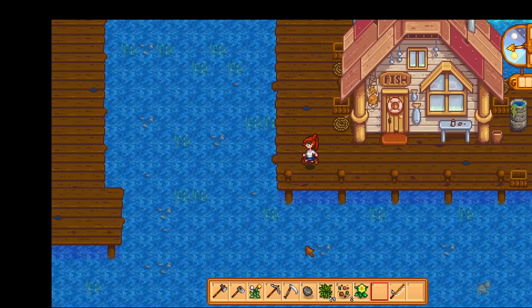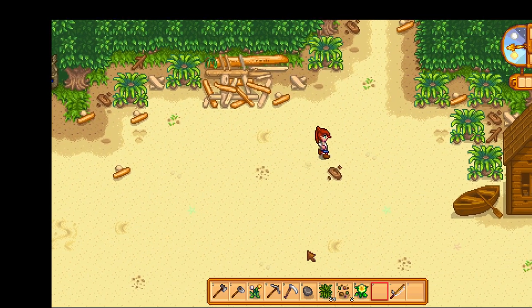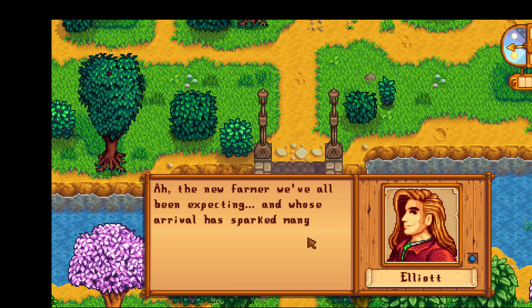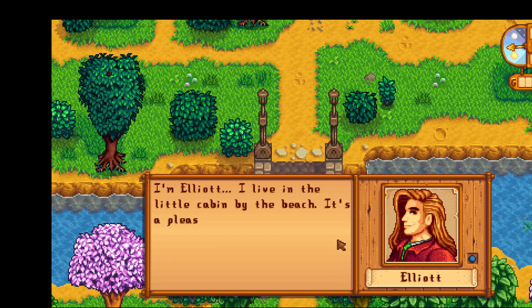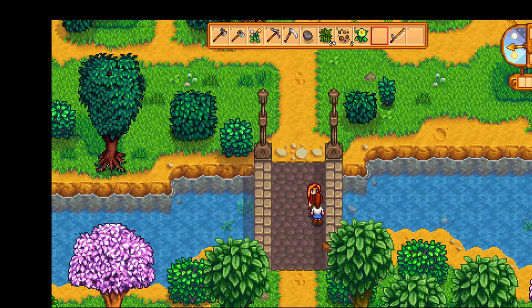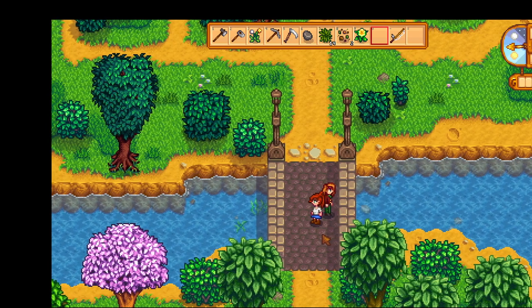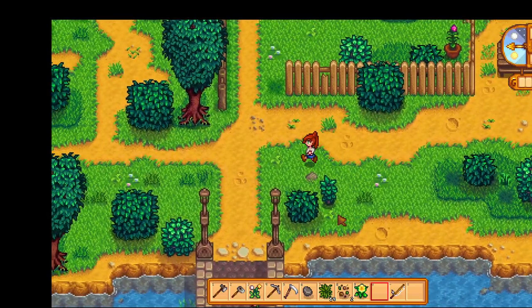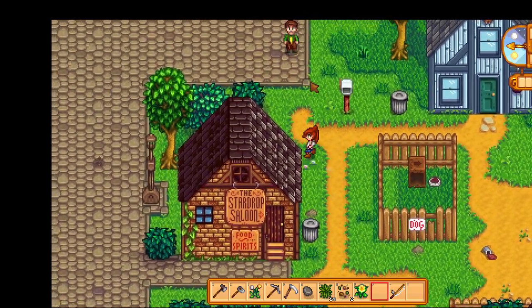See you next time — let's get on. I'm almost sort of walking there instead of running. The thing is, in this town, you've got to run everywhere. Who is this? 'Ah, the new farmer we've all been expecting and whose arrival has sparked many a conversation.' This is Elliot. Doesn't he look nice? 'I'm Elliot, I live in the little cabin by the beach — it's a pleasure to meet you.' I can almost feel him just wanting to take my hand, just holding your fingers and kissing the top of your hand, because look at him — look how he is dressed up to live at the beach. Tails and everything.